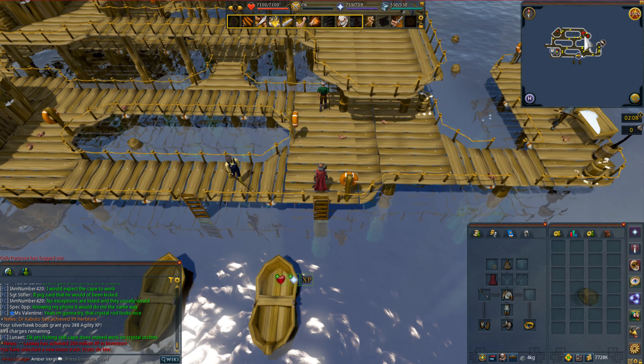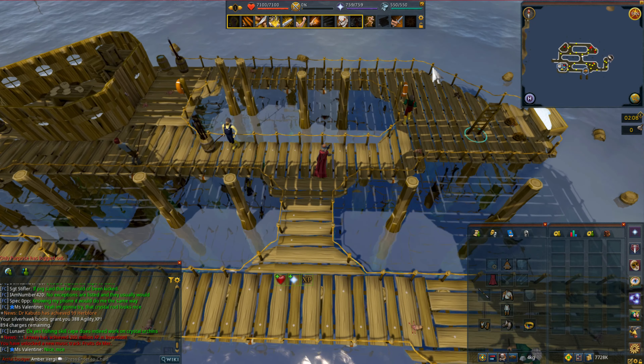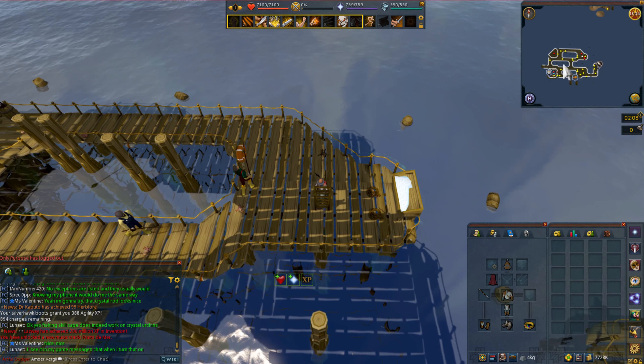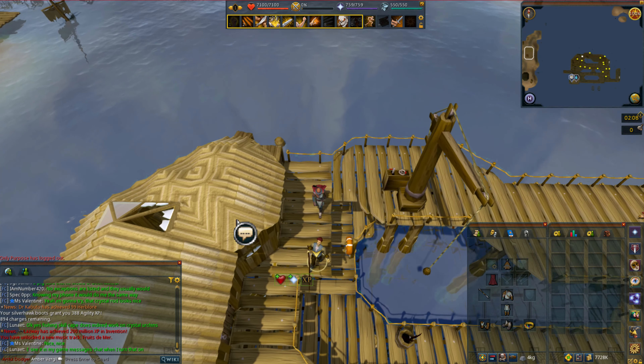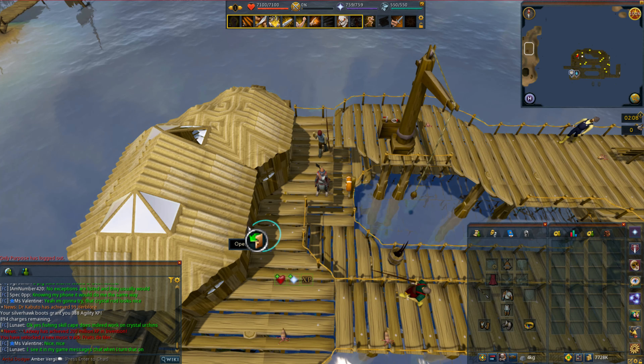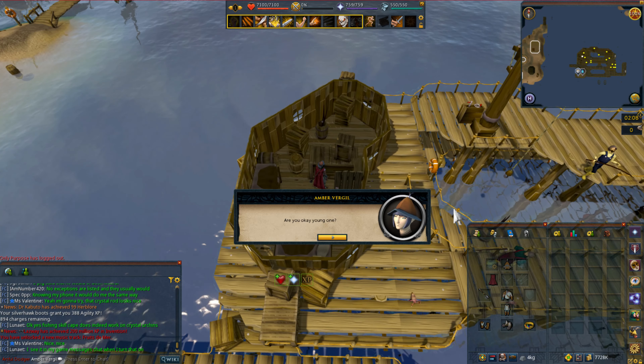Once on the platform, go north to a ladder and climb up. Then go west to the building and go inside. Talk with Kenneth inside the building.